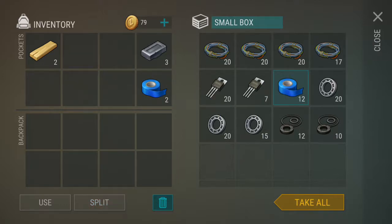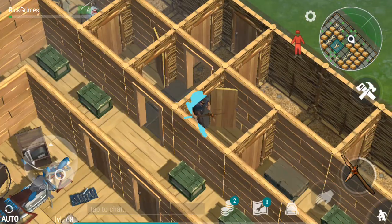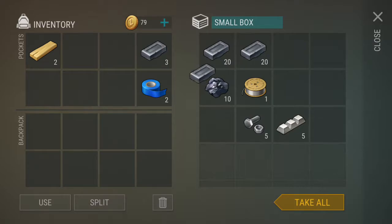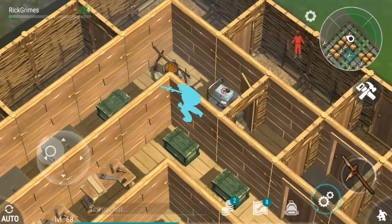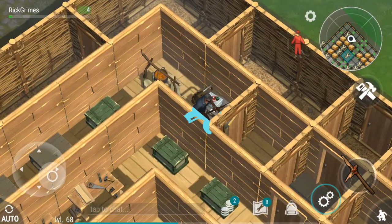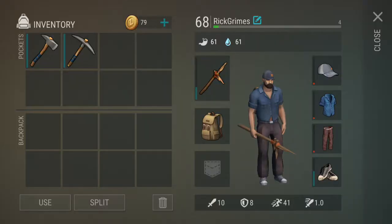Actually, I'll make the iron pickaxe as well. It needs the same things - three more metal bars and two more planks. I'm still curious what these will be used for. Will they be used for breaking iron doors? I mean, the hatchet can break doors, but maybe the durability is more - I'm really not sure. Let's check it out.